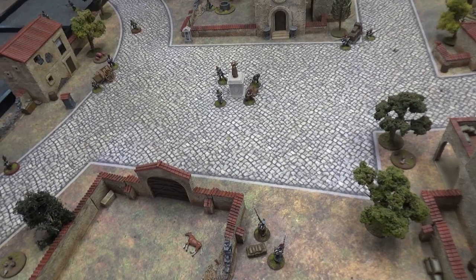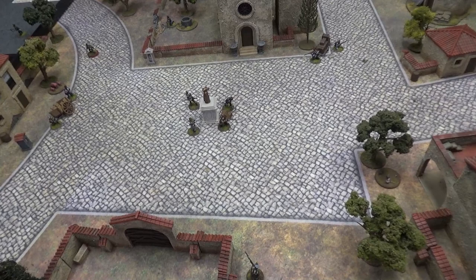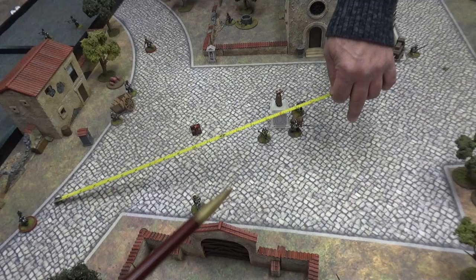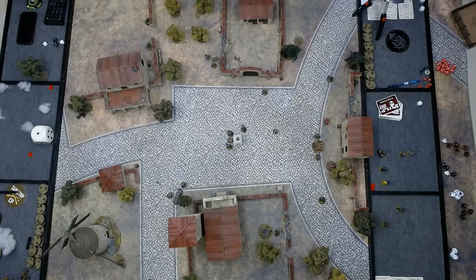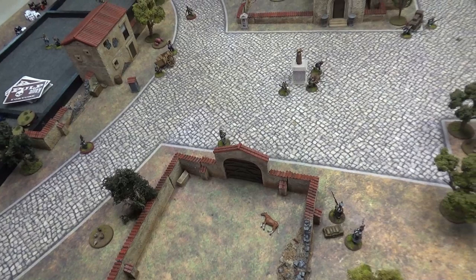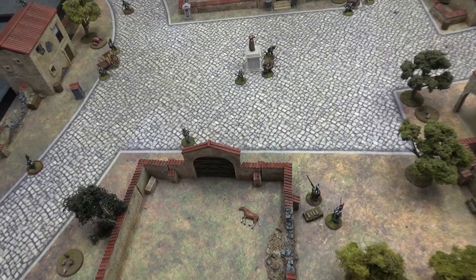The sentries activate at end of turn - the two wandering sentries both move this direction, one getting the full 8-inch move and the other only 4 inches. One moved within spotting range of me, so we do a spot check now. Harper's finesse is 3D10, not really good at sneaking. We got two successes - Harper avoided detection again. That's the end of turn one; sentries staying put, rovers wandering, and we're moving in.